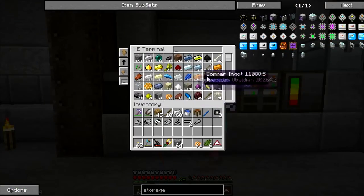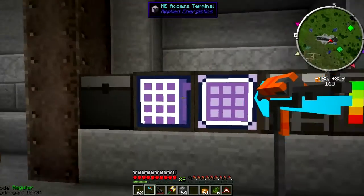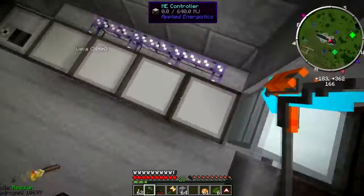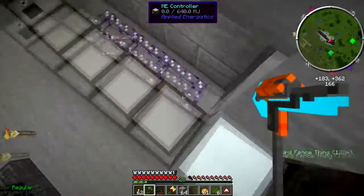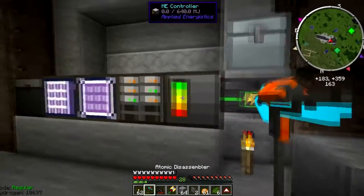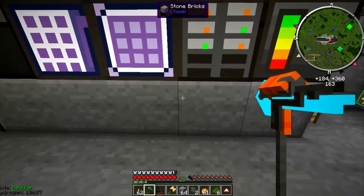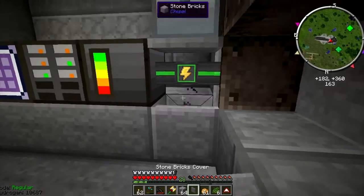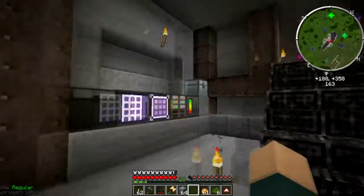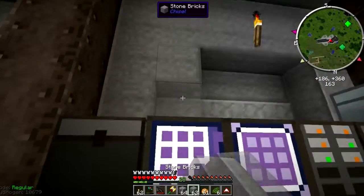So we've got the different disc sizes and that's basically how storage works. The crafting terminal allows you to craft inside the terminal, which is a bit easier - I made the bigger one because it's easier to look at. The controller is the thing you need to supply power to - it's like the battery of the whole system. I've got the power cable leading to the controller, and these cables are what all the things connect with. They're cheap to make and fairly easy to use. That's Applied Energistics - it gets more complicated later but it's really useful.